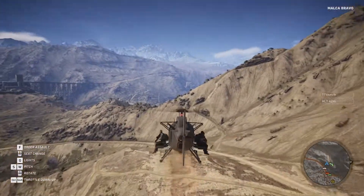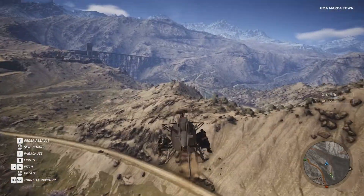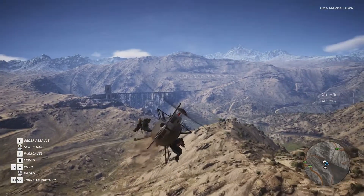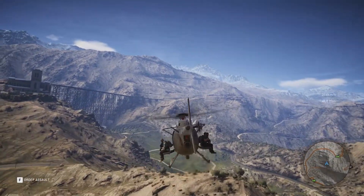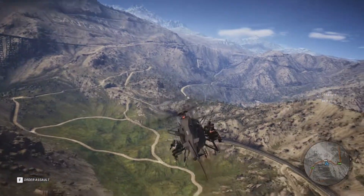You can't just turn and look around with the helicopter anymore like I used to be able to. Instead, the mouse movement now also can pitch the helicopter. I am not touching the keys except for the W key to move forward — this is all happening from my mouse movement going back and forth.